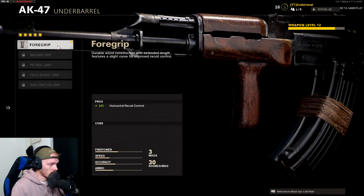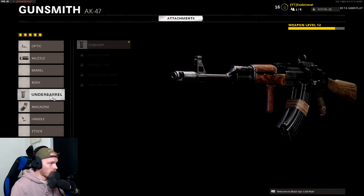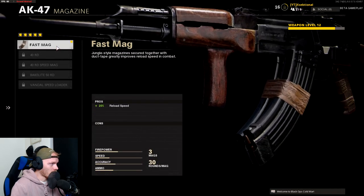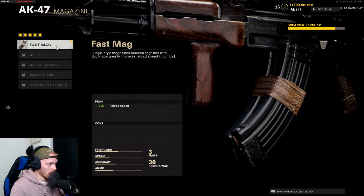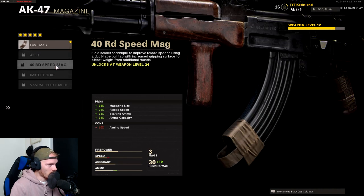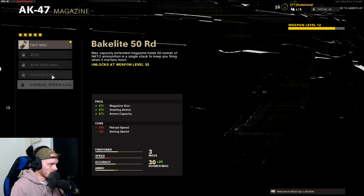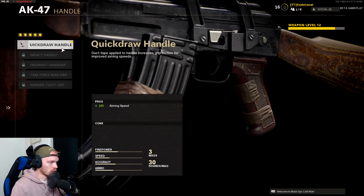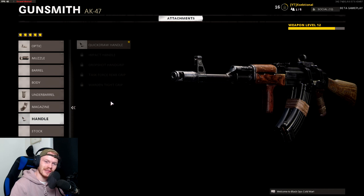After that I'm using the Foregrip for horizontal recoil control. If you combine the Foregrip with the Muzzle Brake you barely have any recoil. After that I'm using the Fast Mag for the quick reload — I'd gladly use the 40-round or 40-round Speed Mag but I don't know what those two are just yet. Last but not least I'm using the Quick Draw Handle for the 10% aiming speed. This AK is very quick, has barely any recoil, does a lot of damage — it's just a very fun gun. Now let's hop into a game.